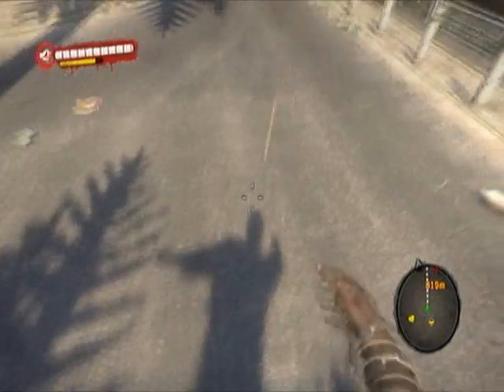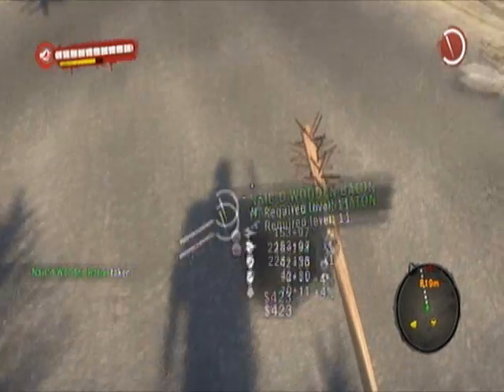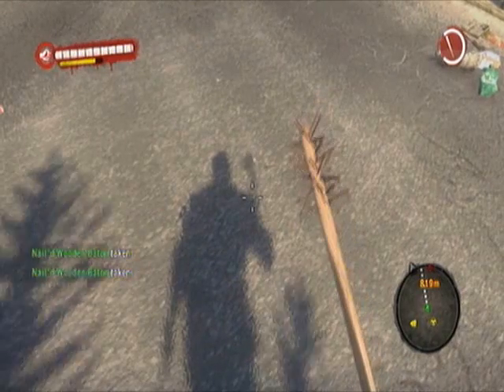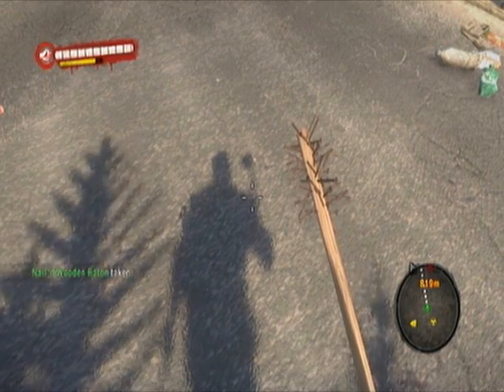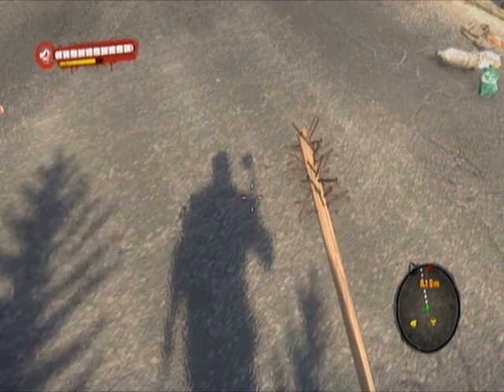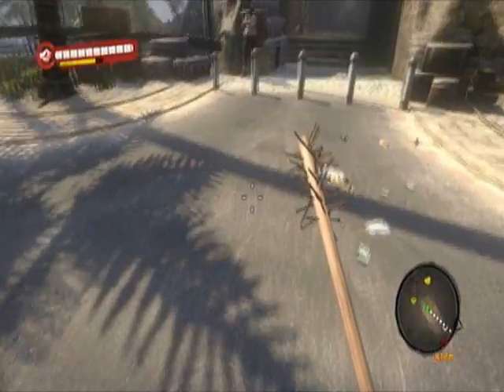If it isn't working for you, make sure you're holding down R1 and Triangle — hold L1 there. It's not just a quick press; hold them all down to make sure they both register.